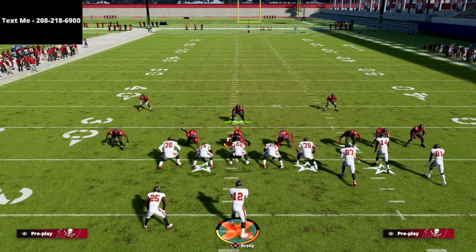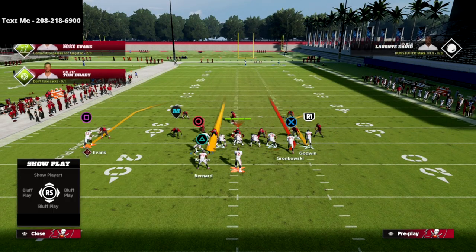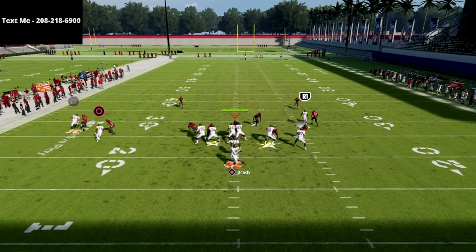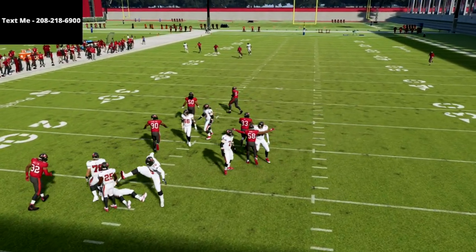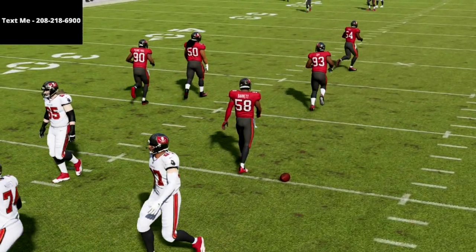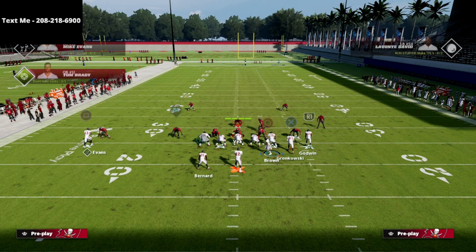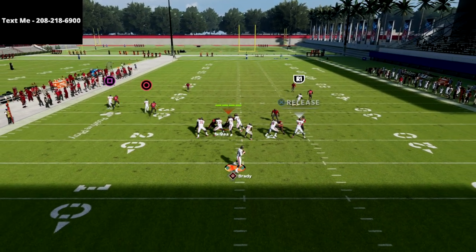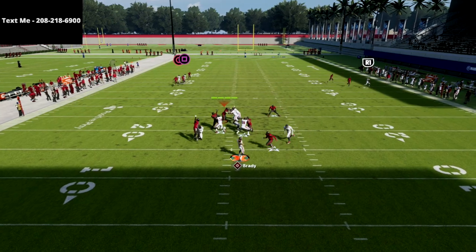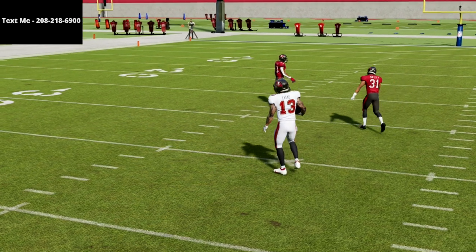That's not the only man beater we have. The other man beater I like to use is actually the skinny post. When we cut inside, you're just going to throw an inside pass lead right there. Typically what they'll see is when they see something like that, they might sit on the tight end or go to the corner route — their user could go in a lot of different directions — but you'll see this inside post, just pass lead it inside, and it's able to beat man to man. So that's a great man beater and it's also a really good zone beater.